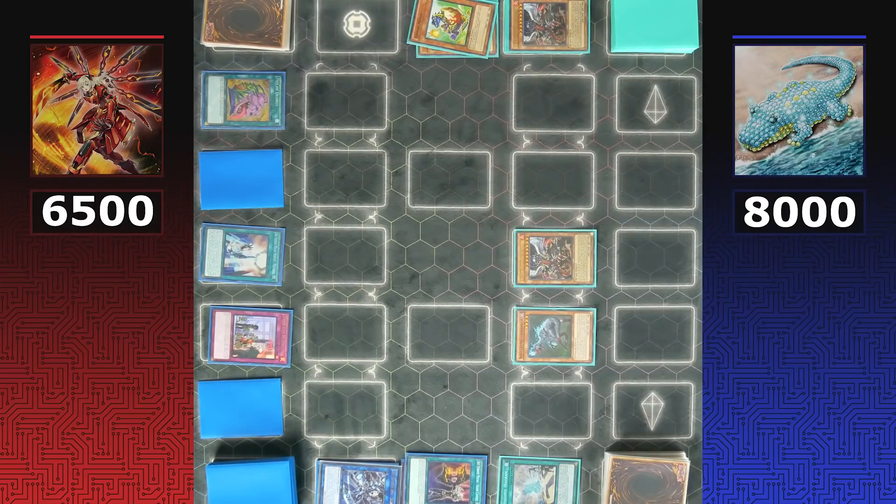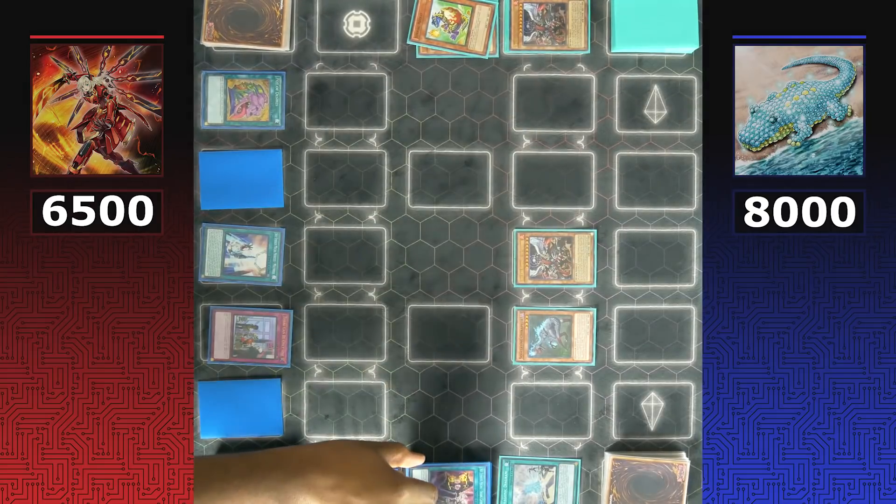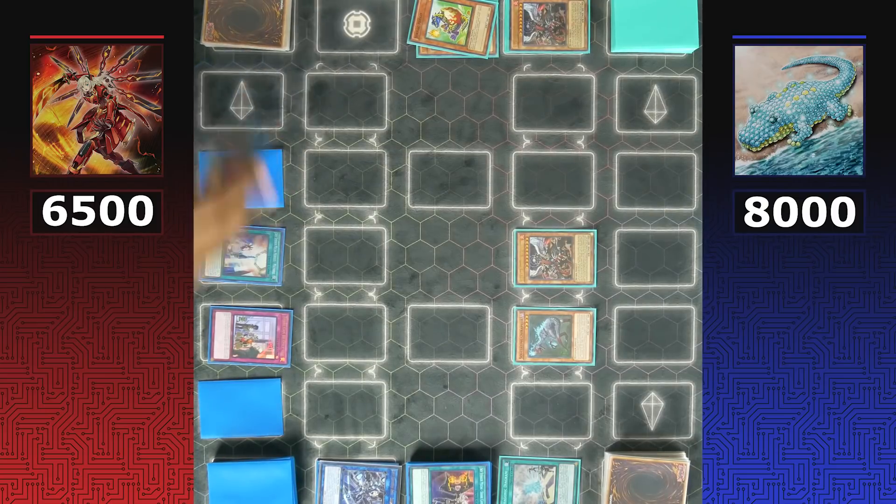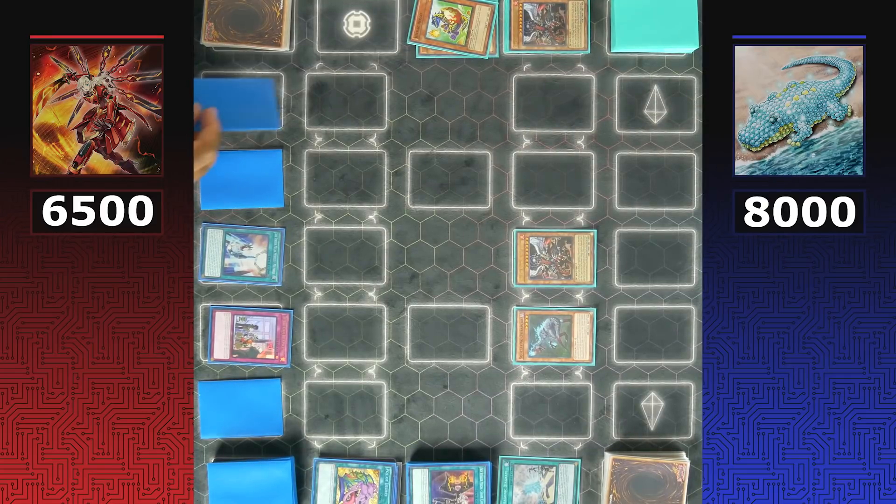Sky Striker now has three spell cards in the graveyard — all of their spells' additional effects are fully live, and they draw two more resources to get back into the grind game. Unfortunately they don't have anything else and simply set a card face down and pass. It will be Dino's turn, and Dinos have an opportunity to deal significant damage to Sky Striker's life points.